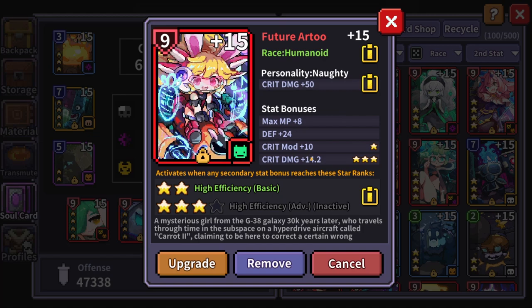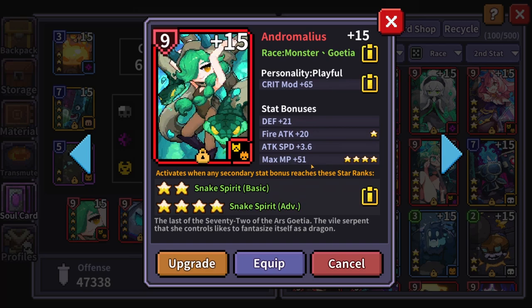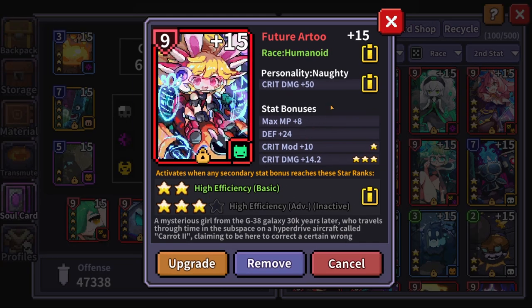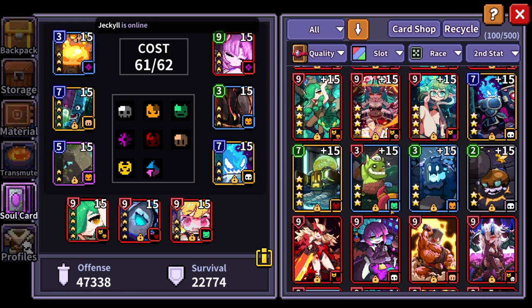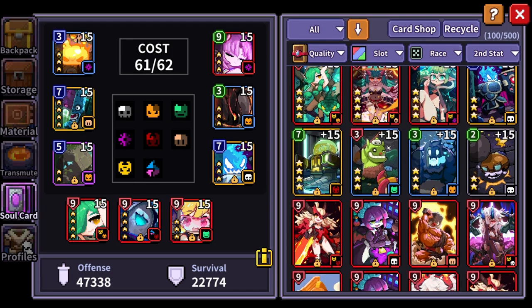I wish I had the four-star version of this future R2 — that would definitely add some DPS. I also go between this one and an Andro card, which has crit mod instead of crit damage. Realistically you want crit damage as your main stat — anyone who's played this game long enough will tell you: don't use any other stats besides crit damage for your main weapon soul cards. I maxed out a couple more two-stars but I'm waiting on the next soul card upgrading event, which could happen in the next couple of days.